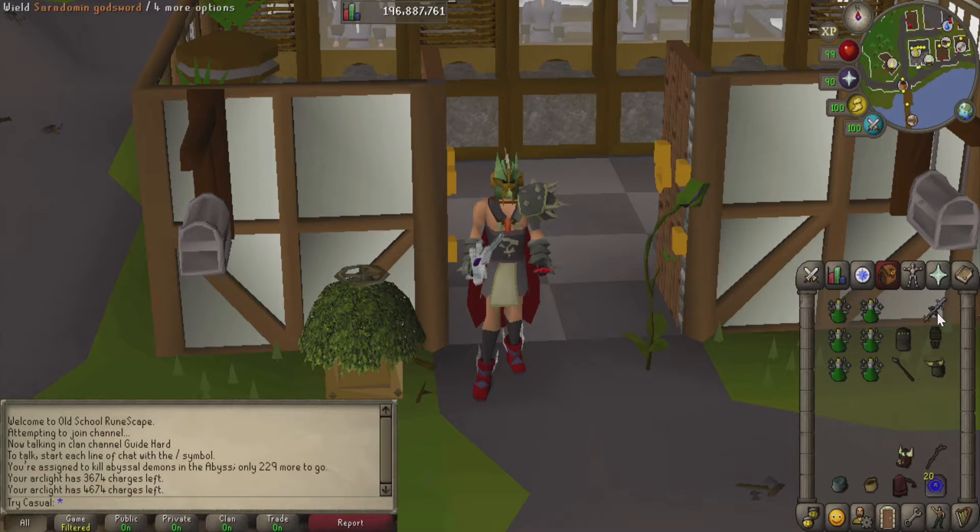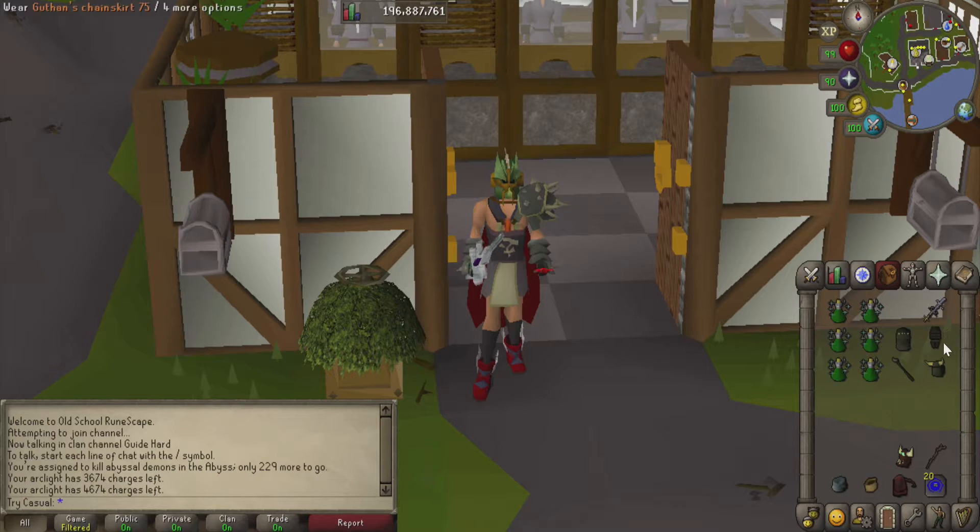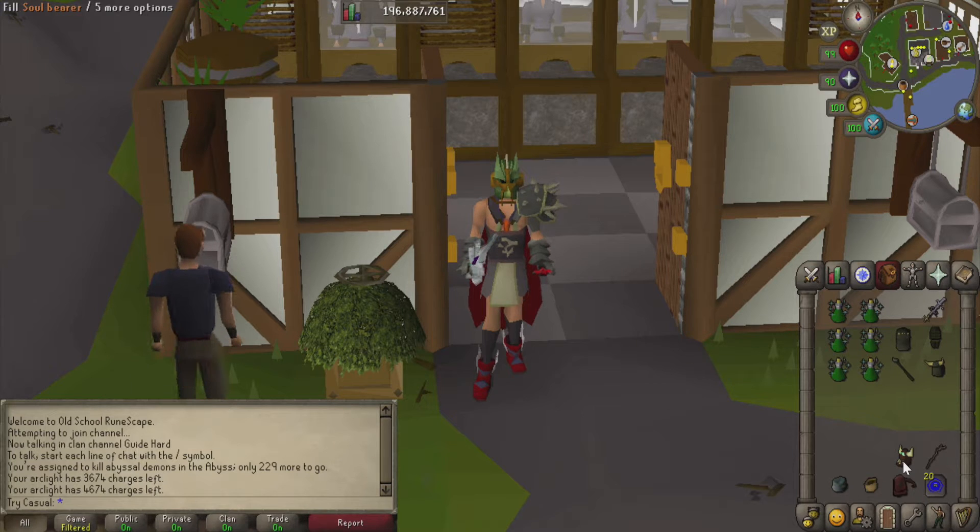If you don't have one, the trusty Dragon Dagger will be more than okay. Although if you're gonna bring Arclight, you can just use that to special attack with because that's also a very good special attack. Beyond that, we also have Guthan's like I said. I'm going to bring a Soul Bearer to remove some of the unsold heads from my inventory. I don't think it's necessary, but I just unlocked it and I want to use it because it's the first time I have it.